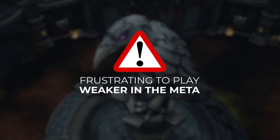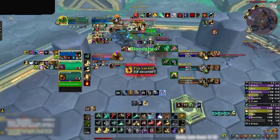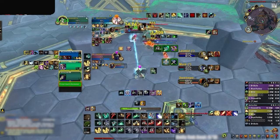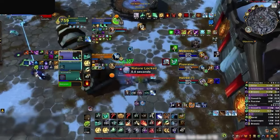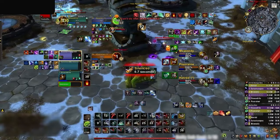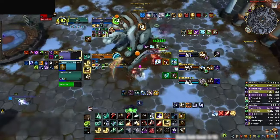Our last healer is very similar to shaman but requires the disclaimer that it can be frustrating to play and is currently weaker in the meta. Preservation Evokers are, at least on paper, the most offensive healer — with the highest potential damage out of any healer, long casted CC, two knocks and more. Unfortunately, this comes with the weakness that evokers are highly exposed most of the game, relying on a few small cooldowns for their weaker healing output. If game balance swings in their favor, Preservation could easily become a highly oppressive spec in solo shuffle.